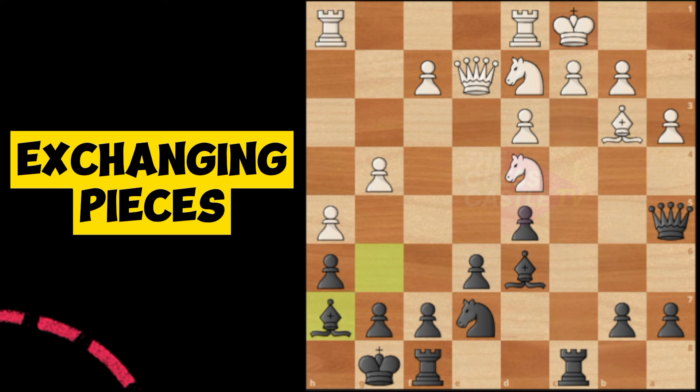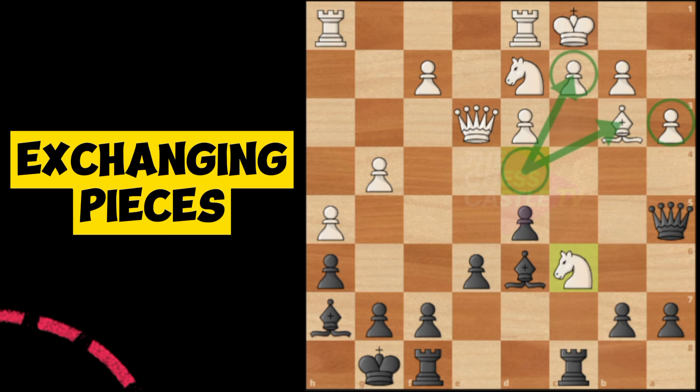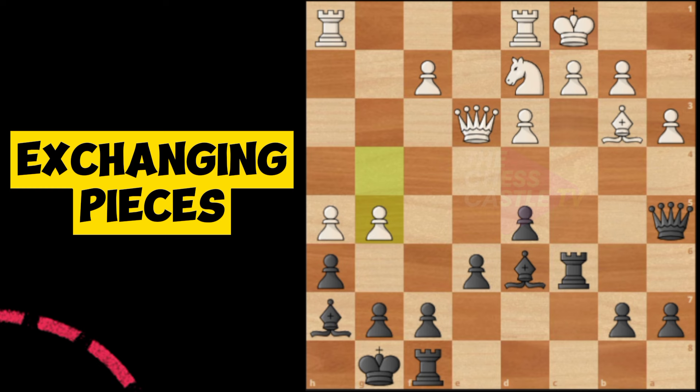Bishop to a3, capture, capture, check, king move — there's a lot of calculation here. Let's improve our knight and trade it. This is one of the key defenders because it's controlling this pawn and protecting this bishop. That's why I chose to eliminate the knight. He's attacking the pawn — we could capture or find counterplay in this position.